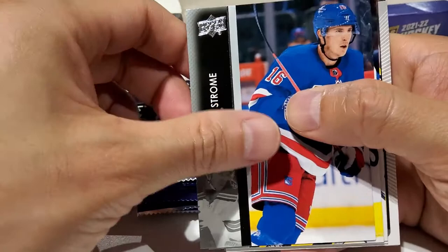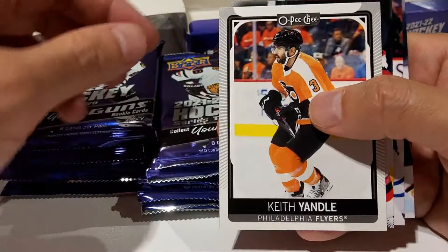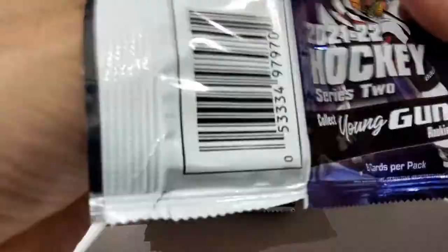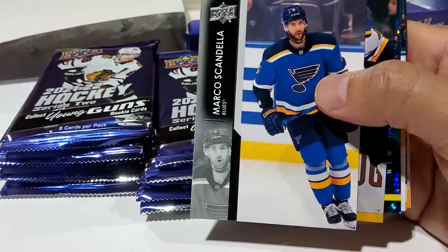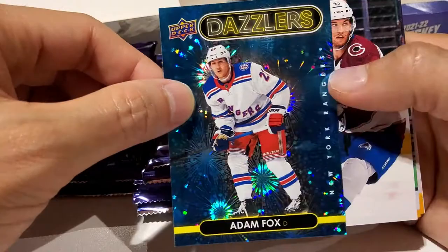Ryan Strome, Robbie Fabry — I didn't think he was still playing — Ryan McDonough, John Marino, Keith Yandle. This is an O-Pee-Chee subset, just an add-on to the original OPC sets. Michael McLeod, Wayne Simmons, and Maxime Comtois. Then we've got a Dazzler — Marco Scandella, Ivan Barbasev, and an Adam Fox Dazzler. That's not too shabby. I think that goes along with the clear-cut we got in the one box. Burkowski got the game winner last night in Game 1.